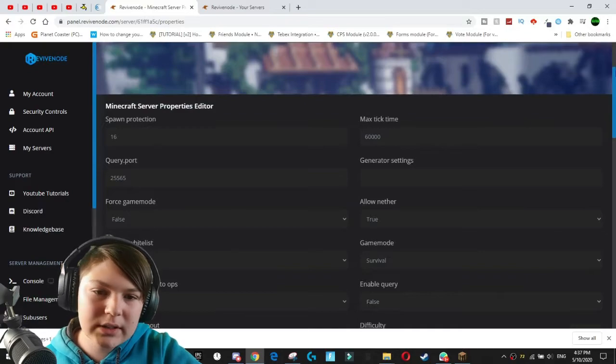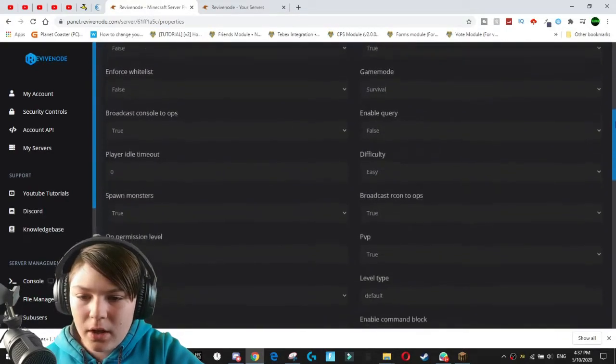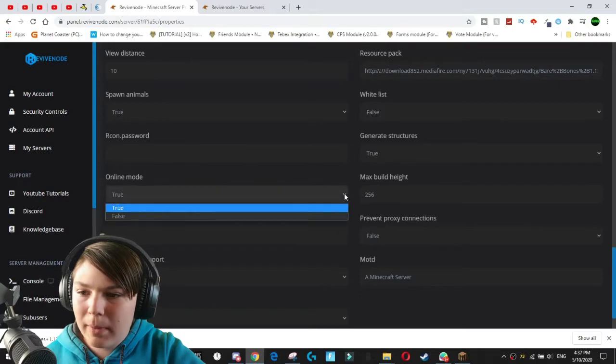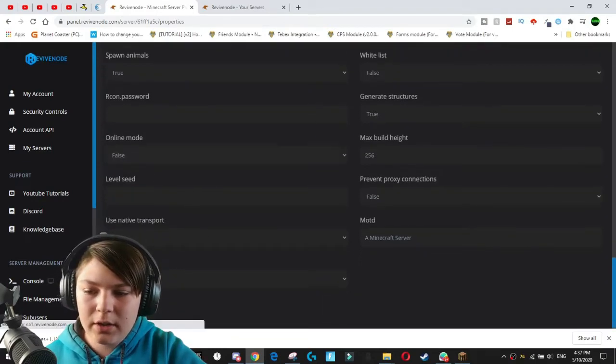Let's come over and go to our server.properties. It's really nicely laid out here, and we actually have to find where it says online mode — I think it's near the bottom. There it is. Online mode, and it's made really easy: true or false. You hit that to false and hit save.